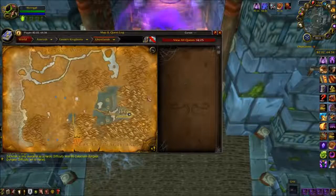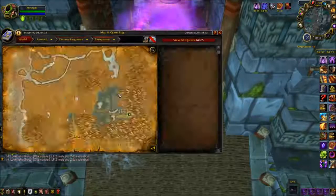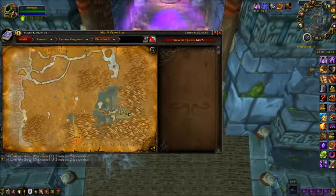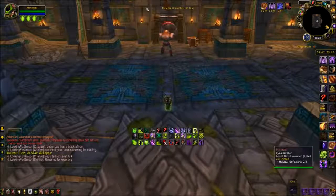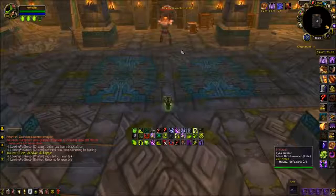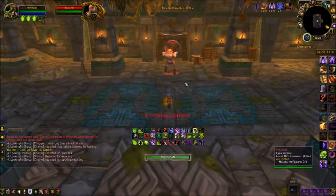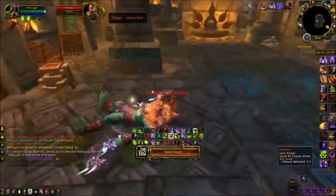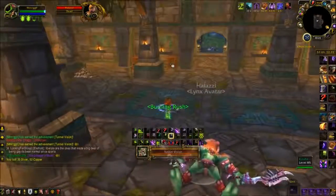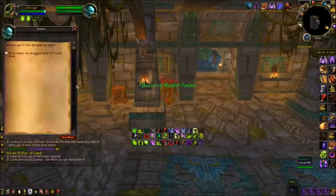Next on our list is Zul'Aman. This instance is located in Ghostlands, all the way north. There's a portal you go through, and then you have to run on foot to the instance, unless you've already unlocked the flight path to access it. When you go inside, this mount is a 100% chance to drop as long as you have killed the bosses within the timer at the top. Afterwards, you talk to the woman locked in the cage, follow her around, and she will eventually reveal the bag containing the mount.